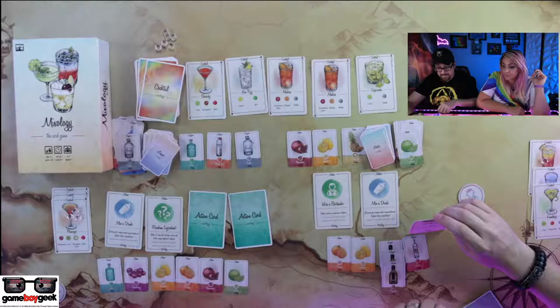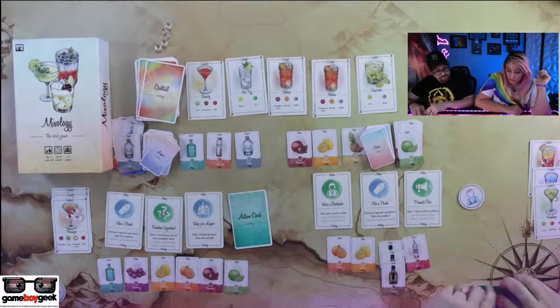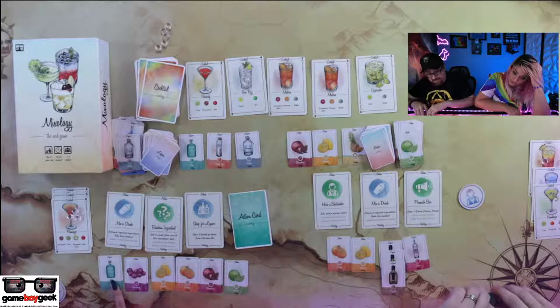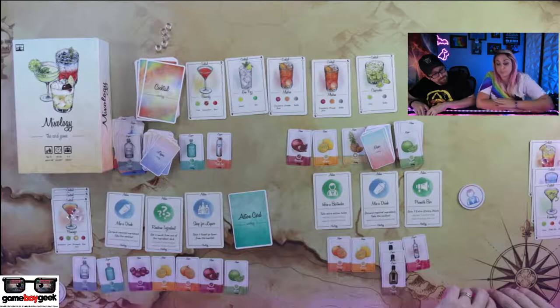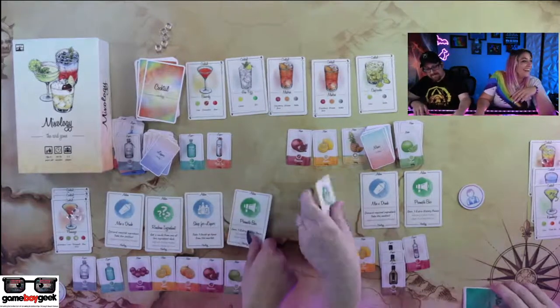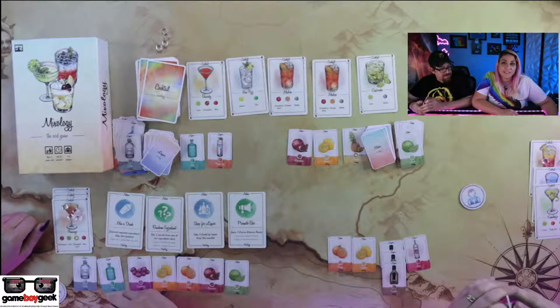Third one — I'm going to shop for a liquor. I have a gin. Is there any triple sec out there? No? So definitely the vodka — we just need the vodka. We're going to promote this bar. You know, I'm doing so much promoting of my bar, I feel really good. You're at 8, 9, 10, 11, 12, 13, 14, 15, 16, 17, 18, 19, 20, 21.